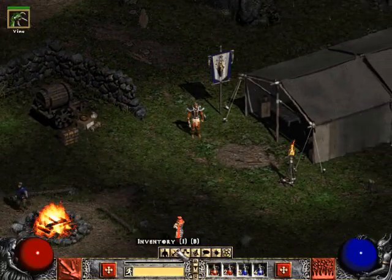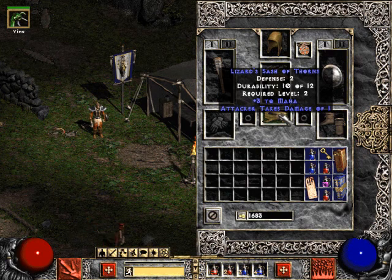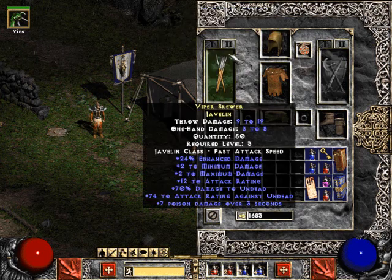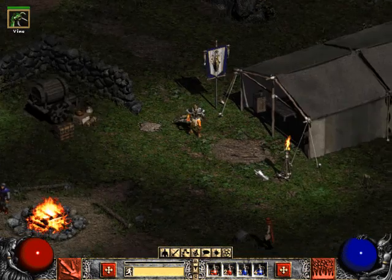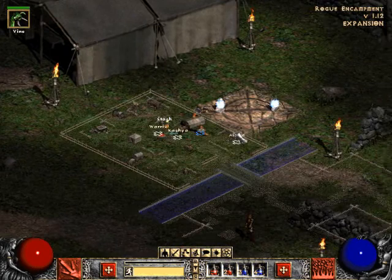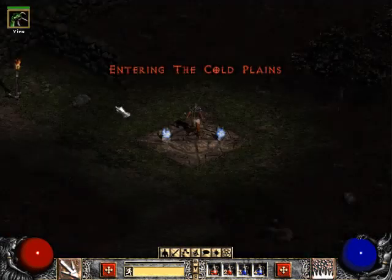Alright guys, let me show you what I just did with my inventory. I got this new sash - it's a sash of thorns, and it adds 3 to my magic. I also got these javelins - they were these viper skewers. So I put that as my secondary weapon set. That way, in case I feel like throwing javelins at things, that would be kind of awesome. And I didn't want to sell them - they're only worth 300 gold. I think it would be more fun to use them.